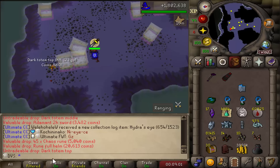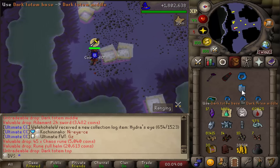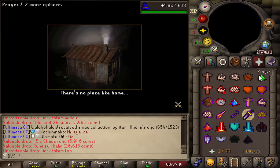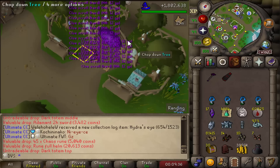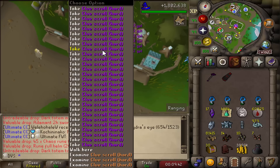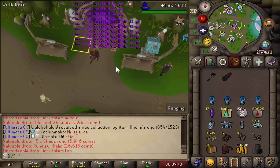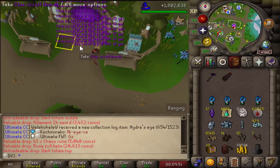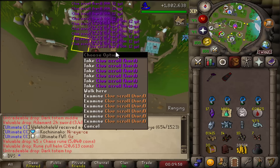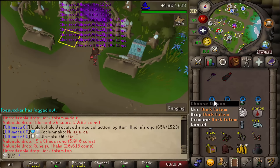I just got a dark totem middle and a dark totem top in the same chat box, so combining that I now have four dark totems total, which means I'm going to take a break and get these out of the way since it's taking up my whole inventory. I'm also up to 17 total ancient shards and I have 40 total hard clues on the ground. I'm going to try something crazy — just leave all the hards on the floor until I'm done getting the shards I need. I could end up getting 70 to 100 hards and do them all at the same time.